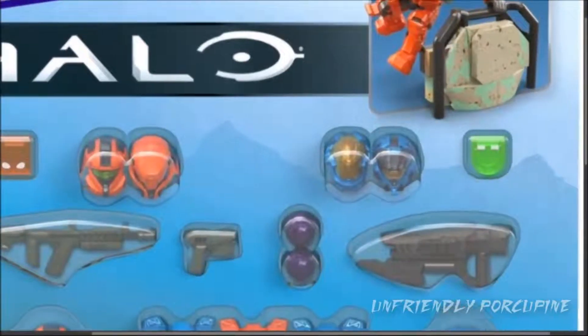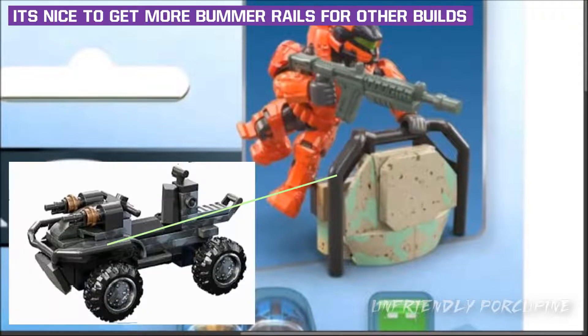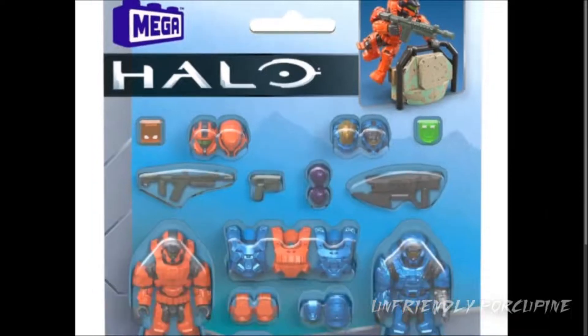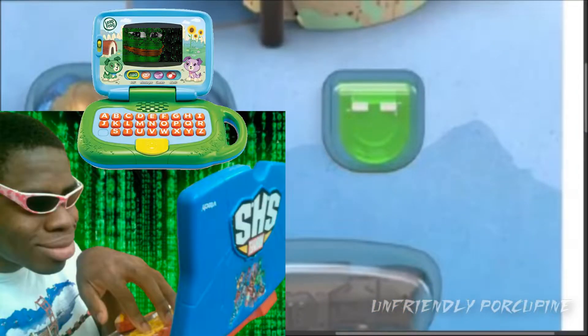Over here with this set, I really like this nice thing you get to hop over! Plus, if you pay close attention, notice that black railing mold! That mold right there is actually the ATV Mongoose front bumper piece — that's where they got that piece! Very nice! Over here you get a green backpack that looks like a green Leapfrog laptop, you know, for babies and shit!